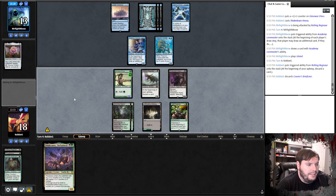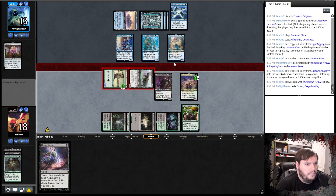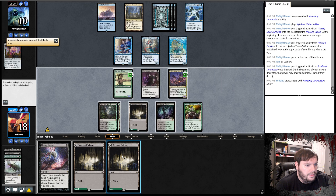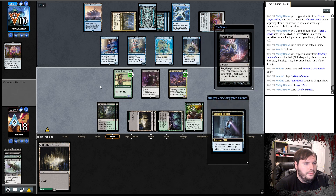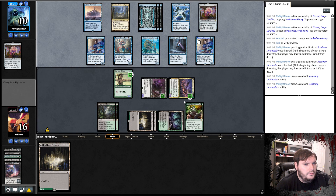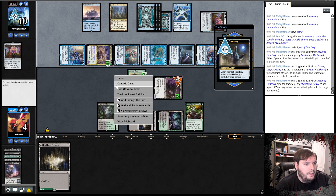Opponent flickers the Oracle — I'm going to say yes. Put the Pathway on Black, Thoughtseize. Opponent plays the Lotus, Corridor to untap the Lotus, Glasspool Mimic copying Lore, puts the counter on Shakedown Heavy, taps it down, taps down the other creature, throws two cards, plays an Island, attacks out. Ancient of Treachery takes my Pelucronos. Opponent flickers Ancient of Treachery.